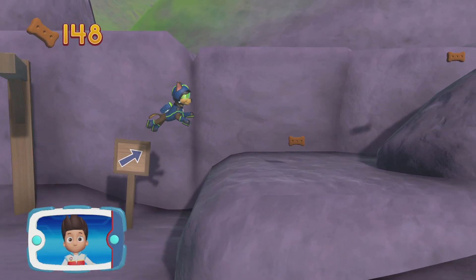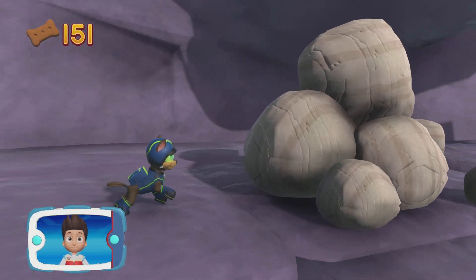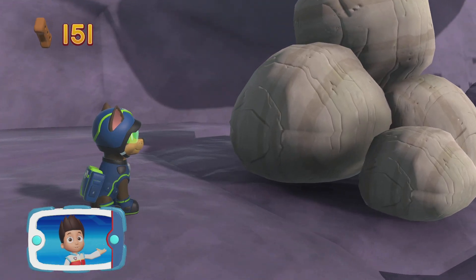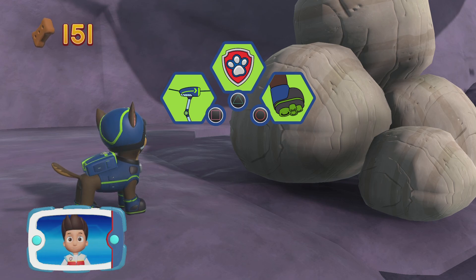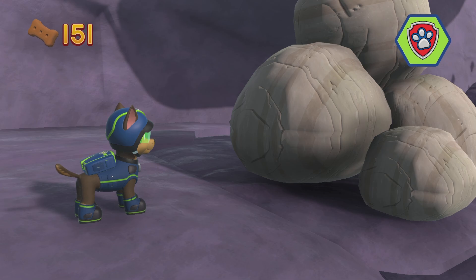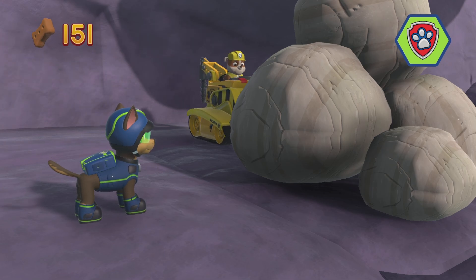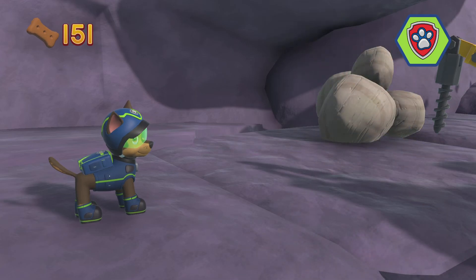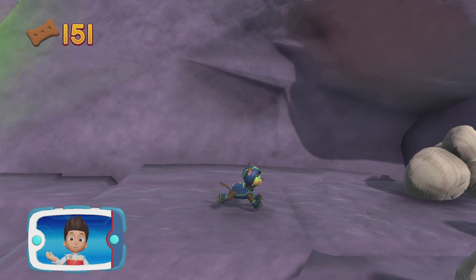Great job! The path is blocked by those rocks. We need Rubble to move them with his digger. Pick the pup-ability that will help you to keep going. All right, now we can keep moving.